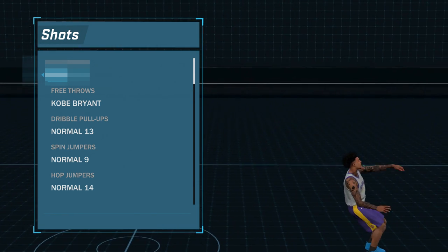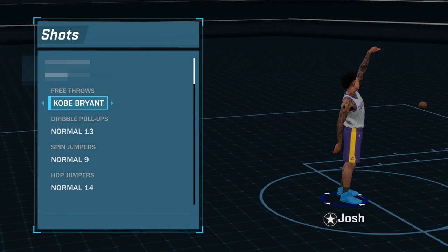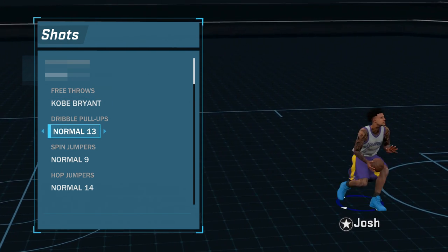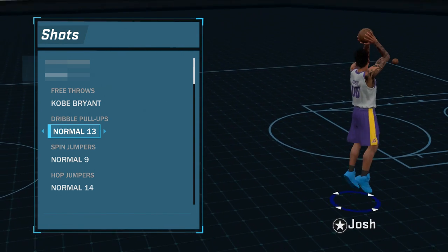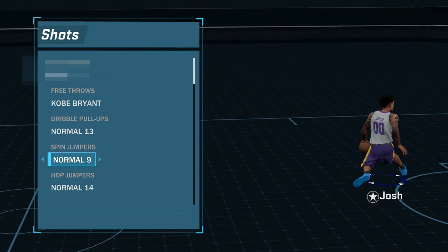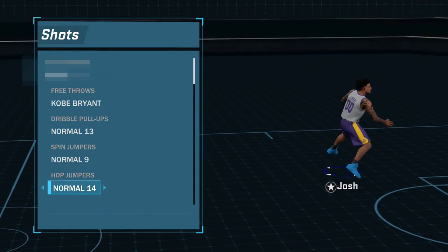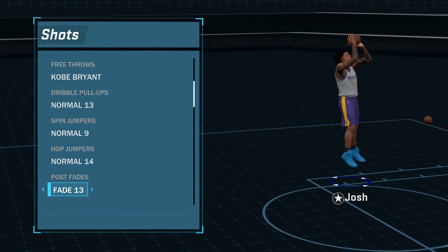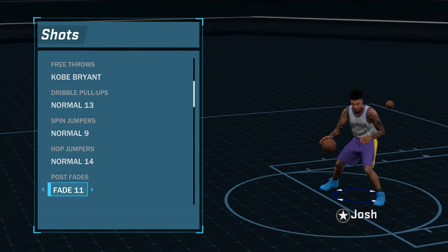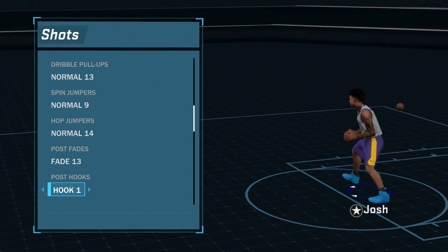My jump shot I'm not going to show you guys yet because I'm actually going to make a separate video on that, so that's why it's blurred out. For my free throw I have Kobe Bryant — this animation is really smooth and it's pretty helpful for Pro-Am. Dribble pull-up I had Athletic 11 before but Normal 13 is much better and smoother. Spin jumper I got Normal 9, hop jumper Normal 14 — this one is very good on any player as long as you know how to use it. For my post fade I've kept it 13 all year, probably one of the best post fades. 13 and 11 are both pretty smooth but I like 13 a little more.